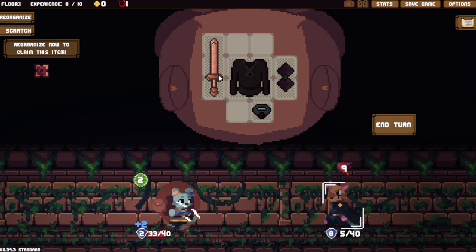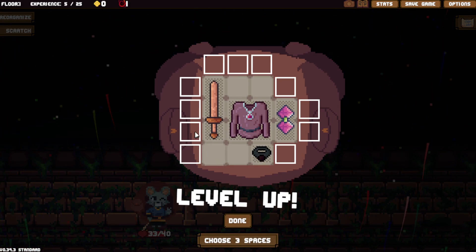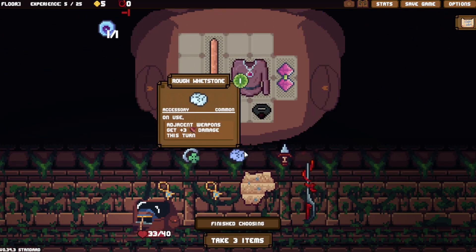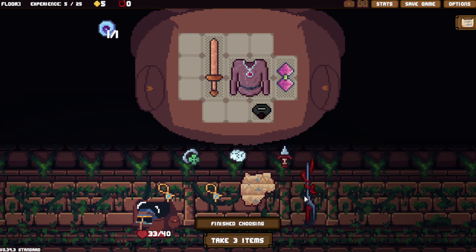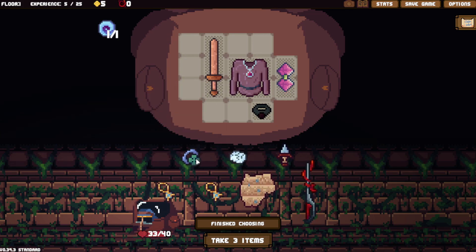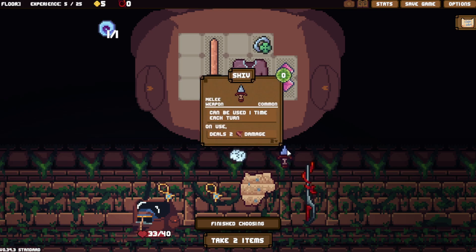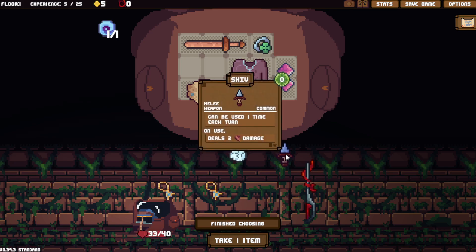I can easily deal this amount of damage. This is not a good item to start off with, by the way — the wizard robe. Reversal Amulet: for each hazard in this row, adjacent weapons gain plus one damage. Curses aren't hazards. Rough weapons: on use, adjacent weapons get plus three damage this turn — that's really bad, unless you're running shiv builds. Age shield is kind of trash, but I'll take it regardless.